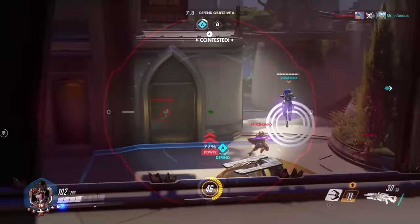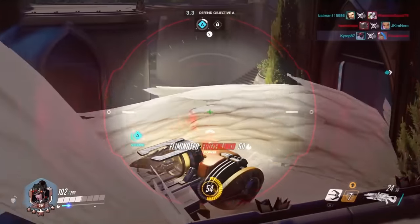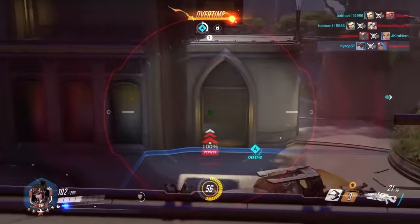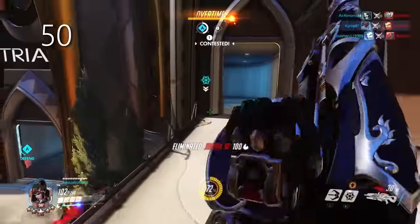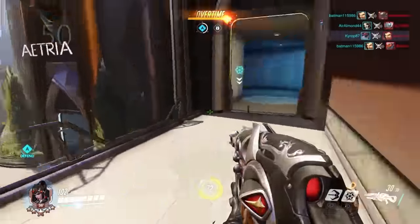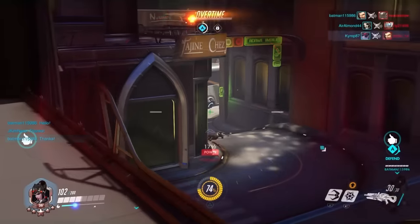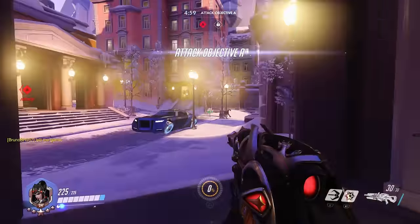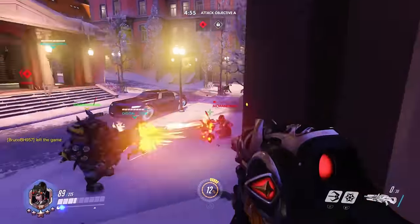I want to give a quick tip on sensitivity. I believe you should have your scoped-in sensitivity at least at 50. I myself prefer lower sensitivities, but with the new dual zone aiming system it's a lot safer to go higher in sensitivity without sacrificing accuracy. This also helps really well when you need to quickly snipe someone who is rushing you at a close distance.